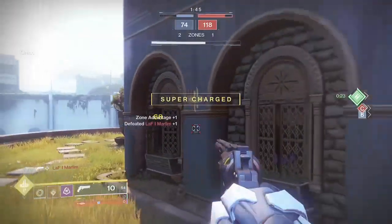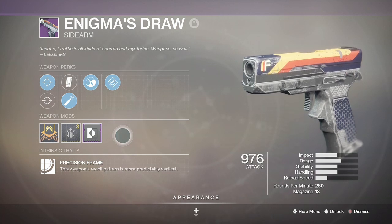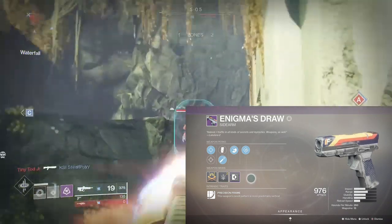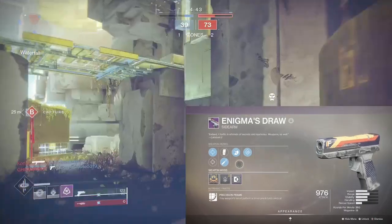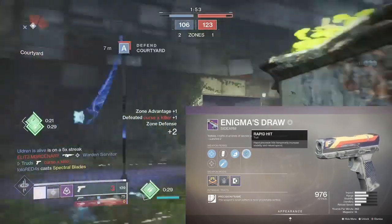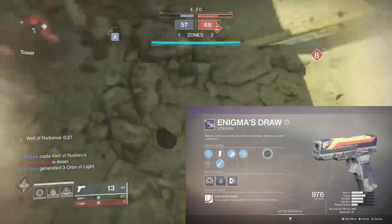Another top world loot pool weapon is Future War Cult's Enigma's Draw. This returning Destiny 2 vanilla faction weapon — a 260 RPM precision frame sidearm — is quietly in a nice spot. With the sidearm-sniper combo becoming more popular in the PvP crowd, this one stands in good stead due to its nice range. Sidearms can be tricky to handle especially on console due to recoil, but you can fix this with Zen Moment, where causing damage will increase stability. Combined with Rapid Hit, which also boosts stability on precision hits and gives a bump to reload, you've got yourself a rapid-fire hand cannon essentially.